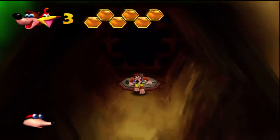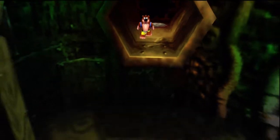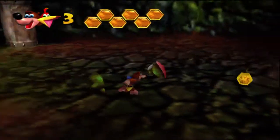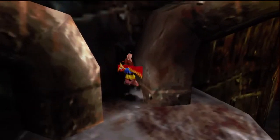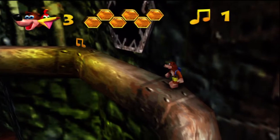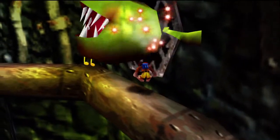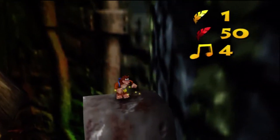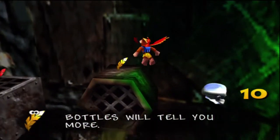You know the drill — we've got ten Jiggies to find and a hundred notes to collect, and there's one new move. Here we have golden feathers, which are part of the new move. As you can see, enemies are invulnerable to the feathers. You really want to watch out for those guys — use the peck attack as you're going across so those guys get pounded, because they can deal a lot of damage and really piss you off in general.